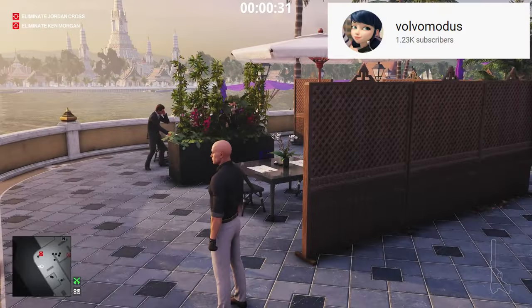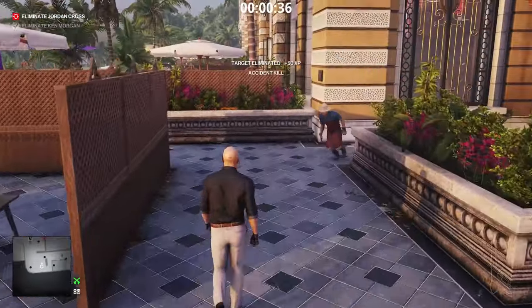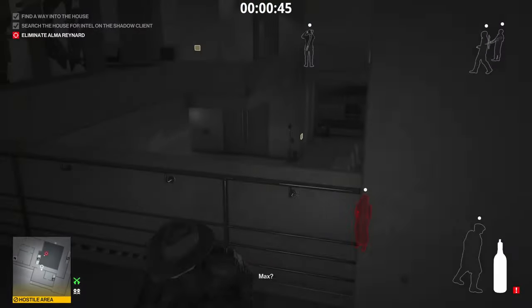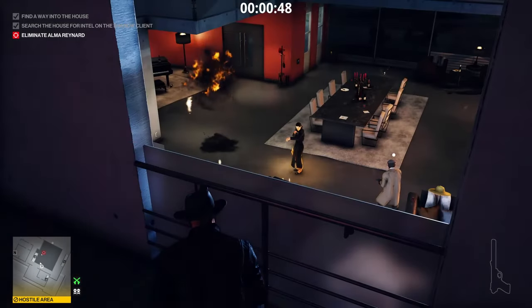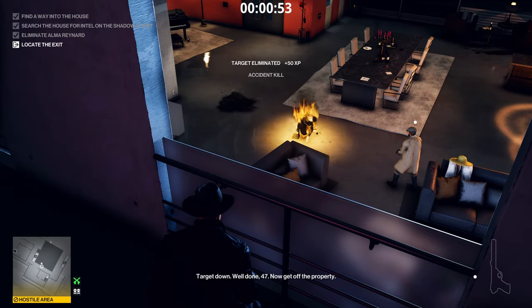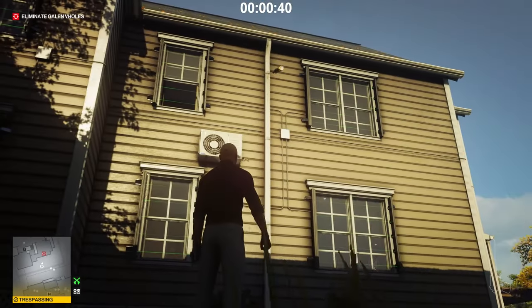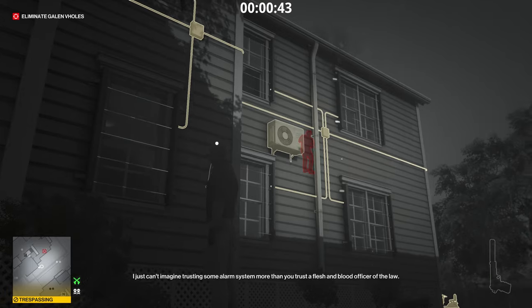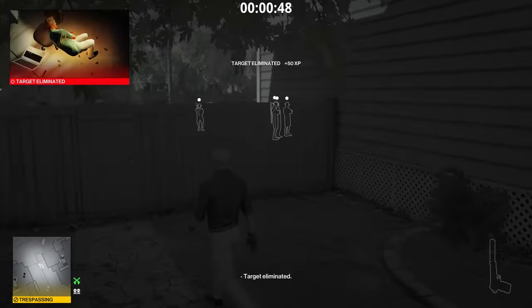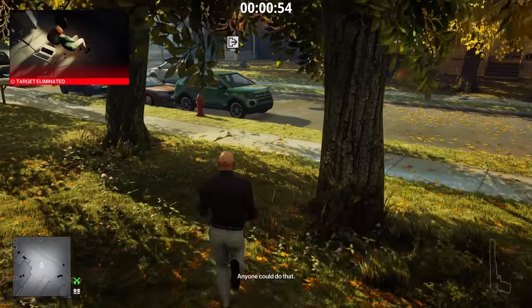I want to give a huge shout out to Volvomotors for showing a lot of these things — it helped me master the weapon a lot quicker by seeing some of the things it can do. It's an incredible weapon and once you master it you can basically run right through some maps like it's nothing. Yes, it is illegal to hold, and yes, you can lose your silent assassin if you throw it incorrectly and kill your target with the explosive, so there is definitely skill involved — this is not something a beginner can just run rampant with.